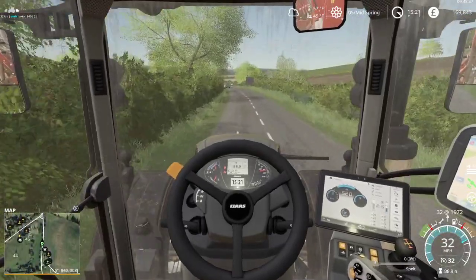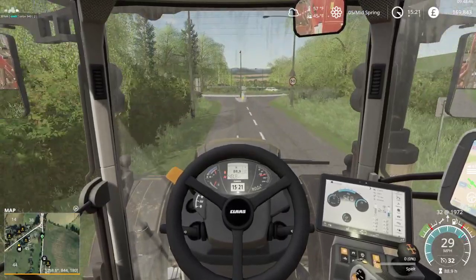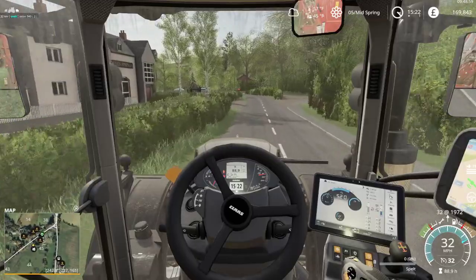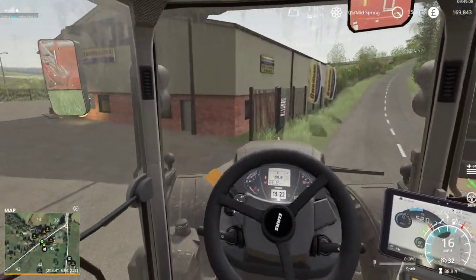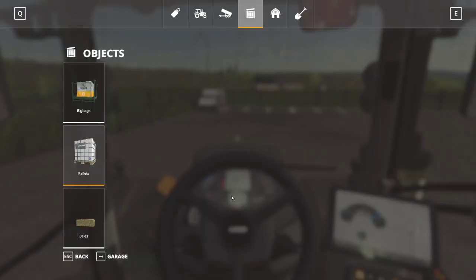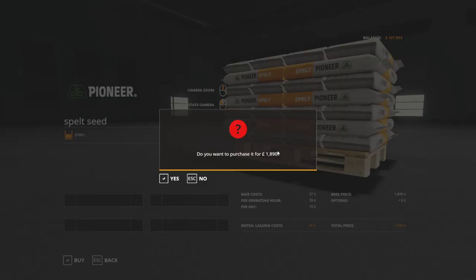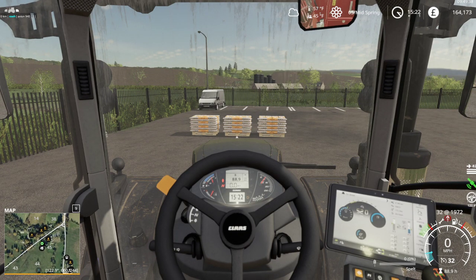I did add some horsepower to the Case Puma off camera last week. This one is still running the 940, so it's about 380 horsepower. The Challenger is about 395 - they're both not quite 400. The Case Puma I bumped up to about 250 and it works better with our small plow. With the enhanced driving mod, you really have to make sure that the tractor is stopped - if you don't stop it, it will roll.